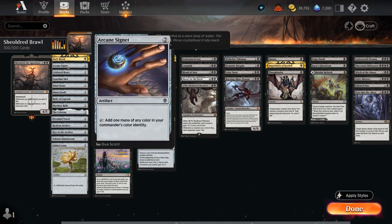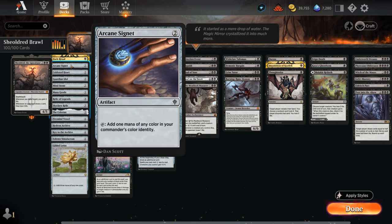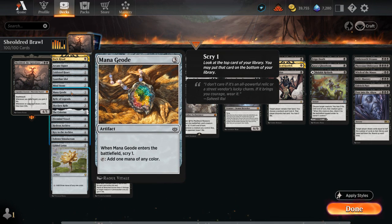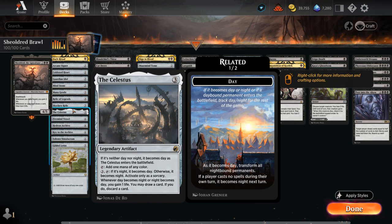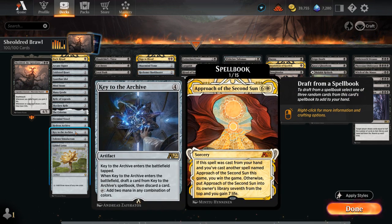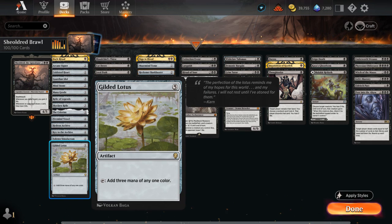I've split up the deck into a few different categories, starting with Mana Acceleration. We've got Dark Ritual, which can also come in handy after we draw our entire deck to give us a small mana boost to make it easier to win the game on the spot. We've got plenty of two-mana ramp artifacts. At three mana I've got a Mana Geode to scry one, since we are kind of a combo deck. Relic of Legends can potentially make two mana with a Shieldred in play. We've got Skyclave Relic, which can also be kicked to make additional copies of itself. Celestis is another one of the best three-mana ramp artifacts that also gives us some additional card selection. Then we've got the four-mana artifacts Vessel, Archive, and Keytooth Archive. Solem can also find a land and draws a card when it dies, and Gilded Lotus can tap for three right away.